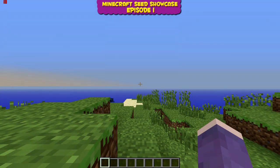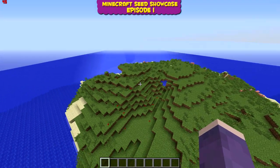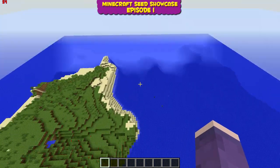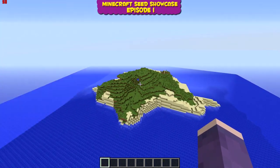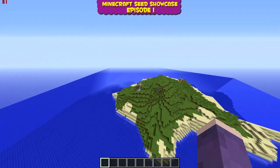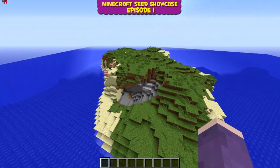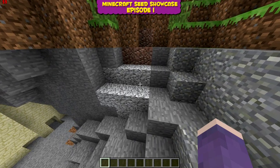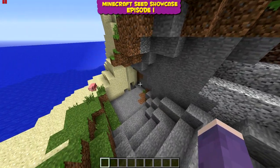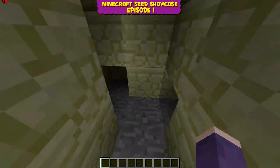Three, two, one — it loads! This is basically a survival island seed, and I think it's pretty awesome. It's a massive, self-contained island. You can see it has the new stone that's been released in the new snapshot, along with some other blocks.